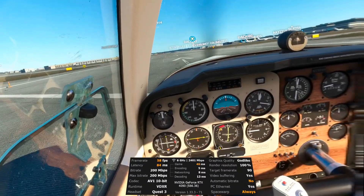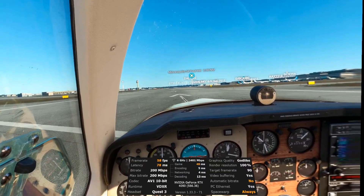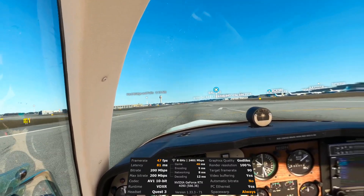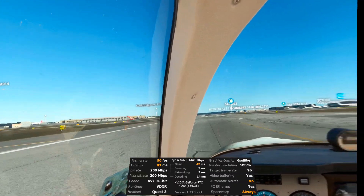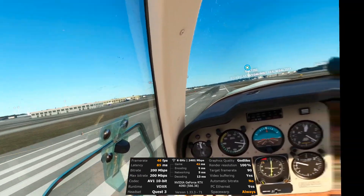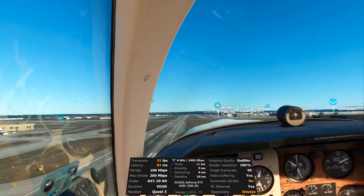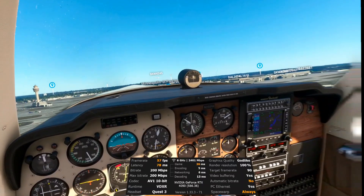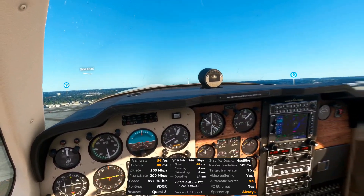Let's go flaps down. Right here within Minneapolis International Airport I'm getting high 40s, low 50s FPS. I'm going to be flying over Minneapolis today — Minneapolis, Minnesota. The scenery upgrade I'm using is Sam Sim 3D's U.S. Modern Cities Volume 4. Minneapolis is one of the cities that's in that pack.